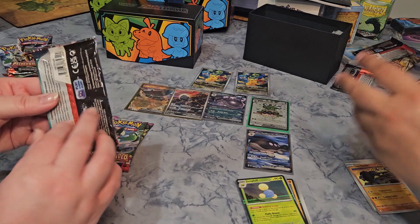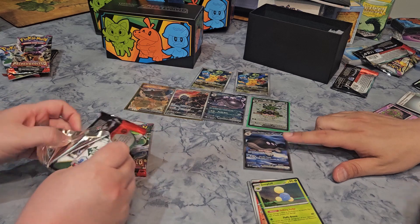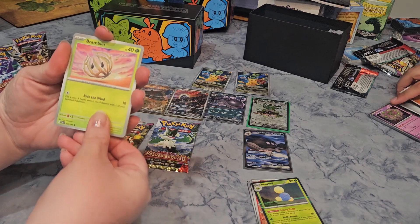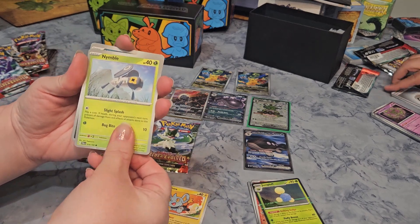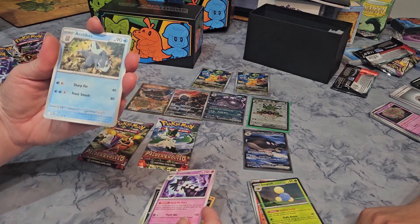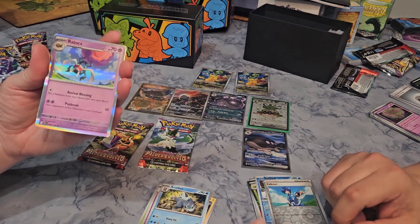Your turn — Quaquaval pack. Hoping for something good but not much luck — we only got a few. Not looking that good. Energy card: Bramblin, Shinx, Nymble, Maschiff, Raichu — that's a lot of damage for Raichu — Thunderbolt, Gothitelle, Arctibax, Reverse Holo Delibird, Reverse Holo Falkner, and last but not least a Rabsca — that's what the Dwebble evolves into.